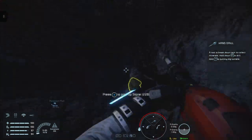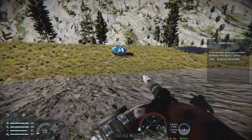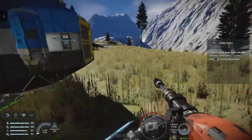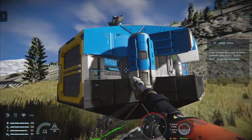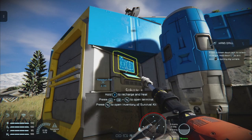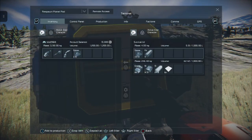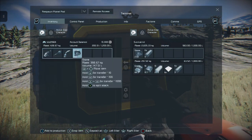Keep an eye on your systems - on the lower left you'll see your health, oxygen, suit power, and hydrogen for the jetpack. If you want to recharge your suit, come to your survival kit and hold down the X button. It will consume some power and ice, and you'll get back to full.